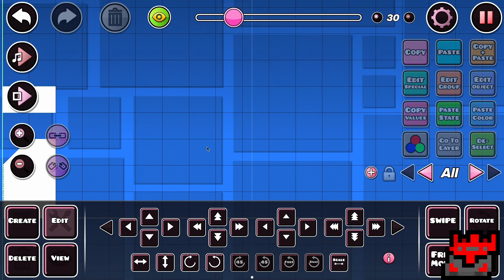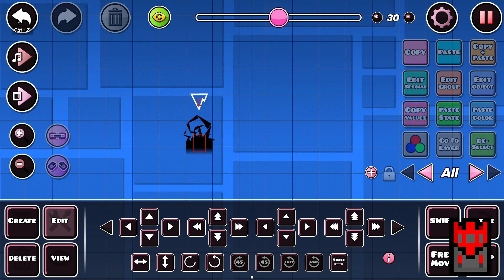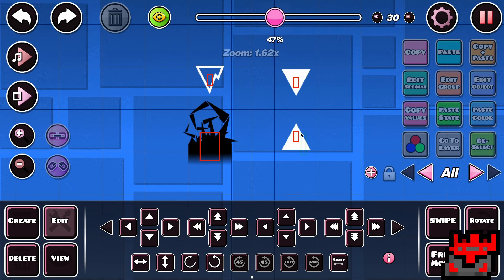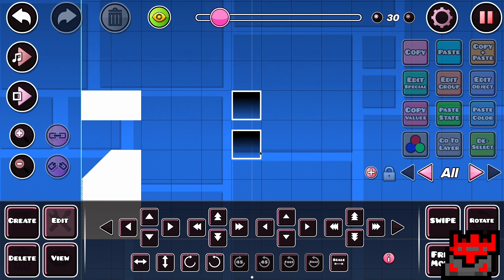And those are all of the useful gaps involving spikes. I did leave out a couple that use jank hitboxes, but that's because most of them are just beaten by other gaps that I've mentioned in this video already. There is still one gap I'm going to talk about, which is the one from the start of the video.